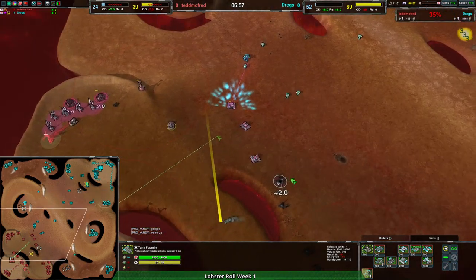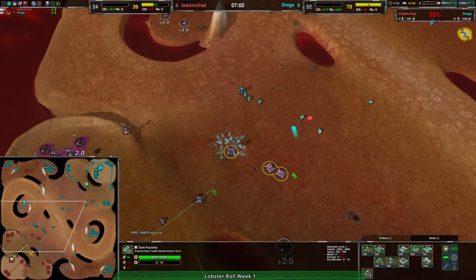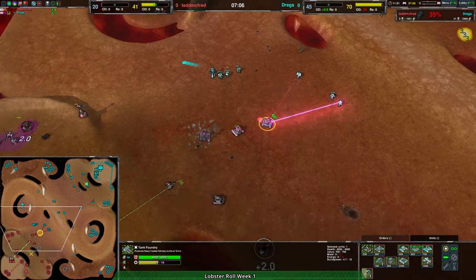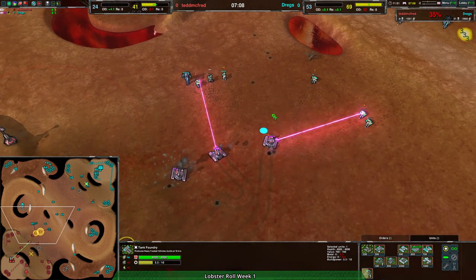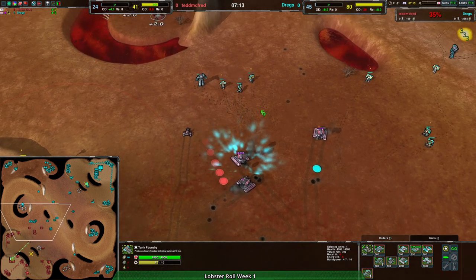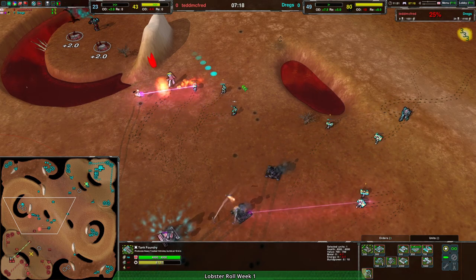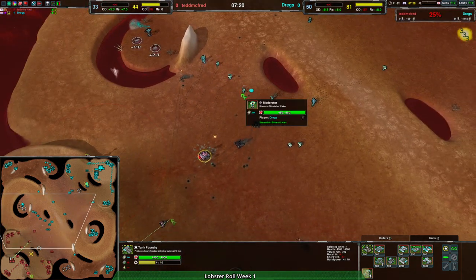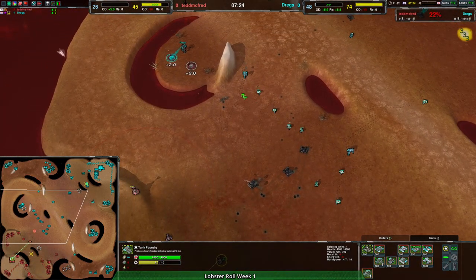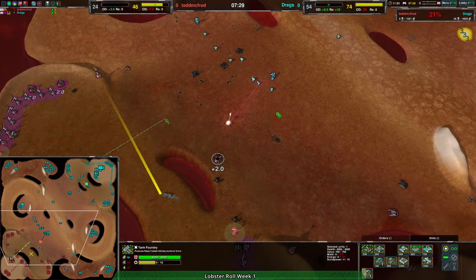Dregs is basically just waiting for the right moment to push in and kill — and this is it. The moderator is tearing apart the ogres with basically no issue whatsoever. Kodachis are finally coming out to deal with the moderators, but you have to outnumber them. Placeholder not able to take out the kodachi, kodachi able to come around the side and start burning things, and the moderator goes down — there's the two-shot. It's a numbers game, and Dregs is winning both on attrition and economy.